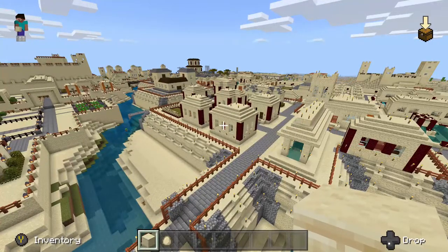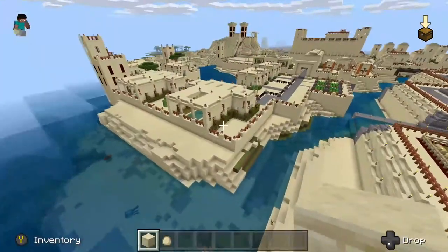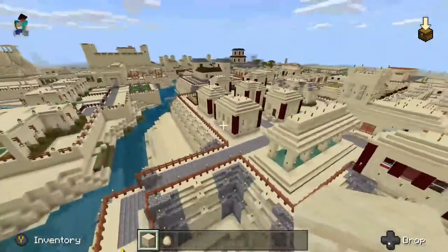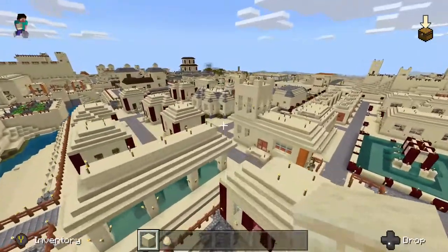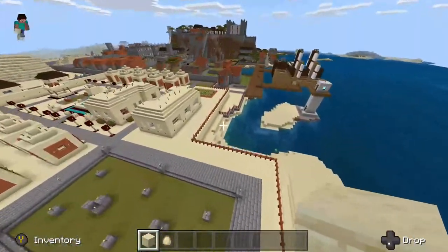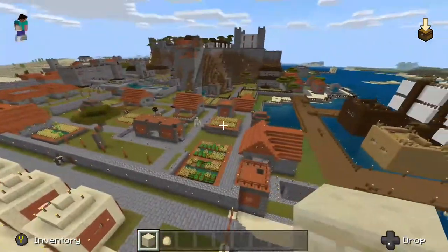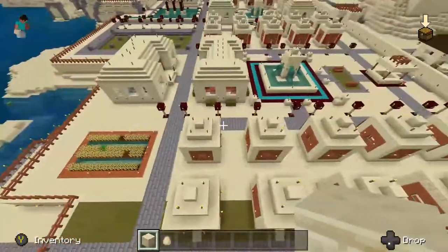Today I'm going to continue a tour of my Minecraft city. Last time I gave a brief tour of my little rich person island over here. Today I'm going to continue the tour over here on this section of the city, which is also kind of like an Egyptian, desert-themed city. So I'll start at this end. As you can see, this part of the city starts to turn into kind of a more medieval-style city, so I'll keep going with the Egyptian part of it.